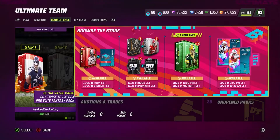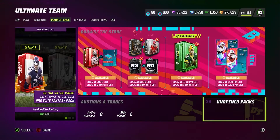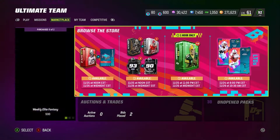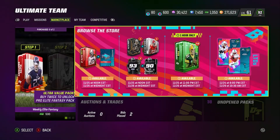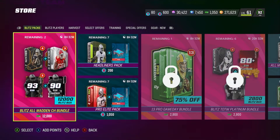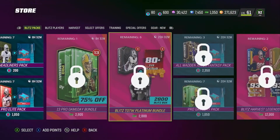Welcome back, it's your boy Sideways. We're playing some Madden NFL 23 and I'm going to be opening 38 blitz pack bundles trying to pull LTD cards. We're going to do a coin-making method — it's one of the more expensive coin-making methods in the game, so let me explain how it works.